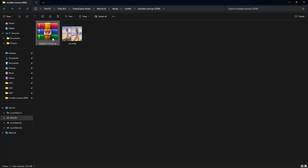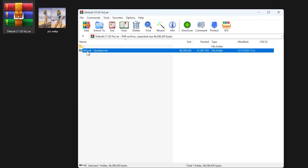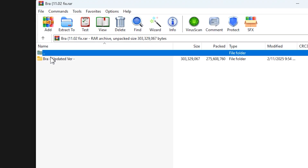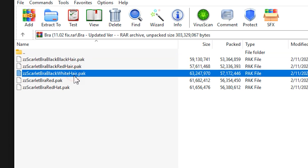Now, once it's downloaded, open the file. Inside, there is a folder — open that too. What we are looking for is a pack file. Every mod has one, so find that pack file. Some mods can have more than one pack file, meaning they are different versions of the same mod. You have to select only one.